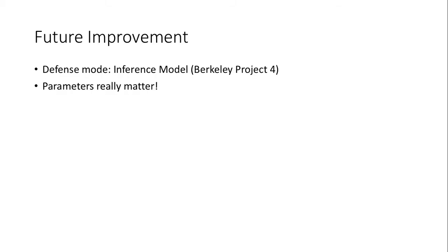In this project, we used two AI methods in offense mode and achieved a decent result. If we have more time, we would like to use an inference model to improve our defensive mode. We are inspired by Berkeley Project 4, which uses an inference model to locate the enemy and attack more efficiently. The inference model works better by calculating the probability from the noisy distance and updating it consequently. Also, having two agents defend together loses the chance to attack at the same time. Besides, some parameters in our program are perhaps not the most optimal, and if we have more time, we will try to find the best values.